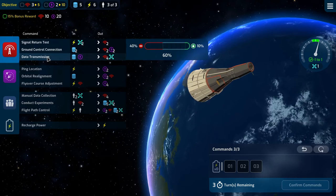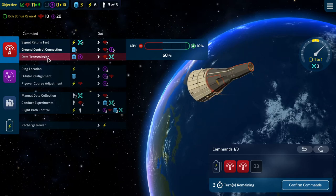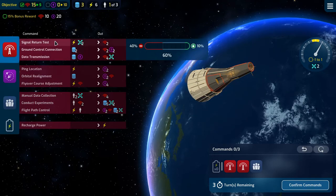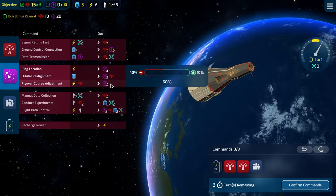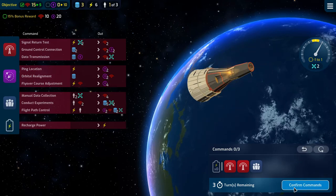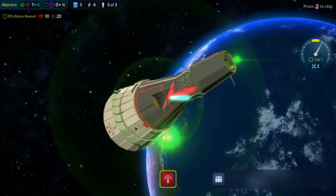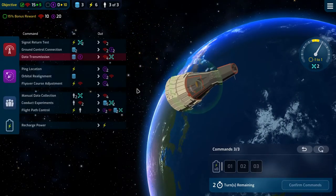That means we can do this twice. Then we can do this. Next turn we can pull back and start doing these. Data transmission all good, data transmission all good, and manual data collection all good. Very nice.